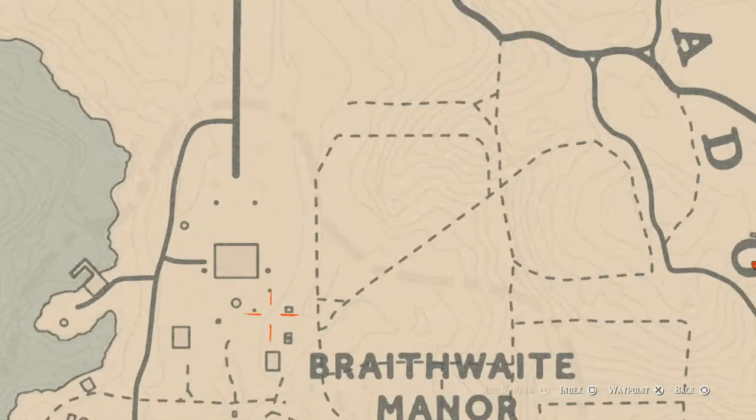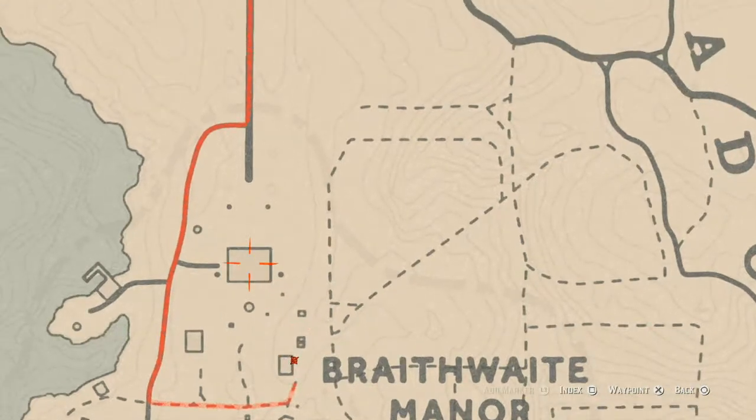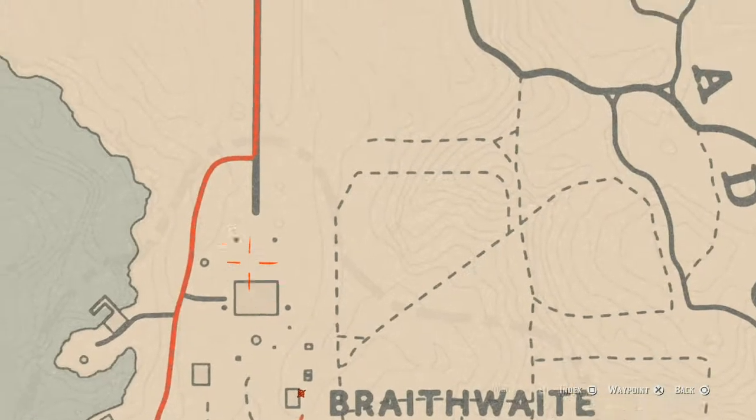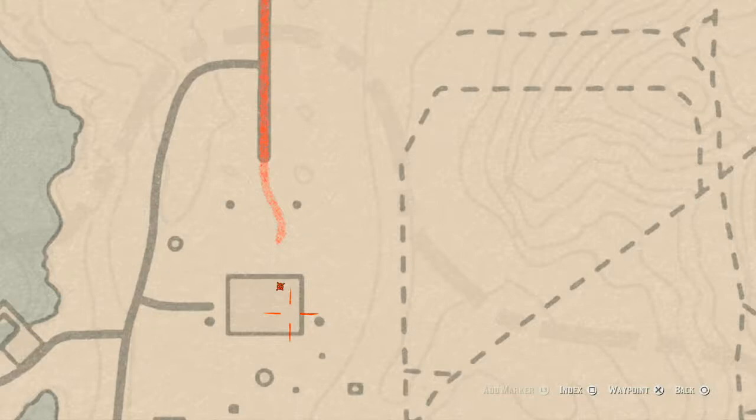Let's go over to the Braithwaite home. Right outside the barn there's a tarot card on a crate — a Three of Cups. Inside the house on the ground floor on the dinner table is a London Dry Gin antique alcohol bottle. Go upstairs — in the room with a treasure chest at the foot of the bed there's a cherry wood comb family heirloom.